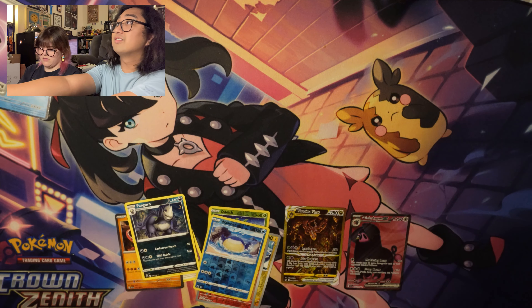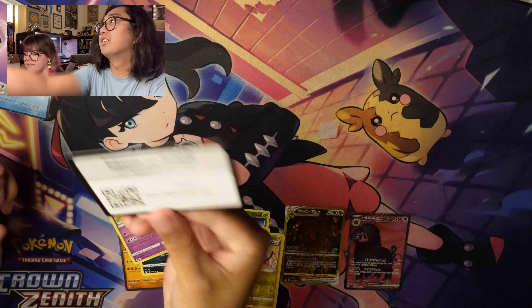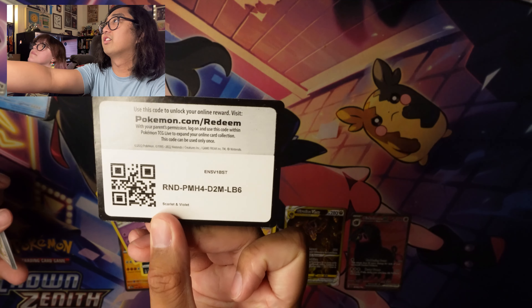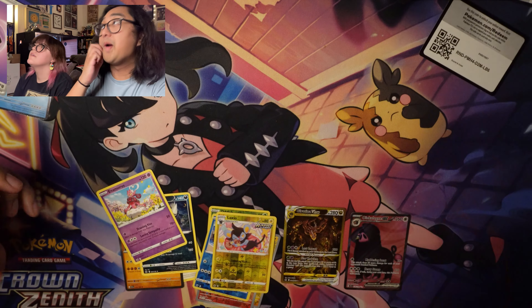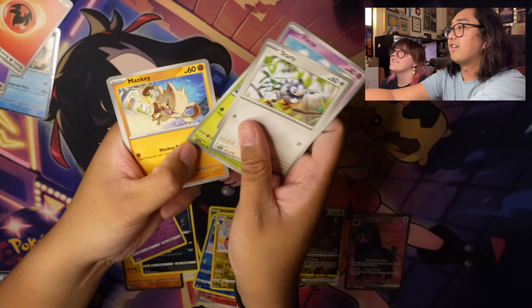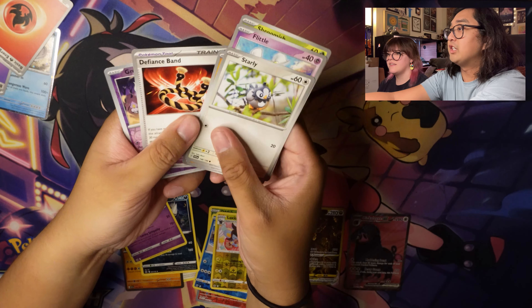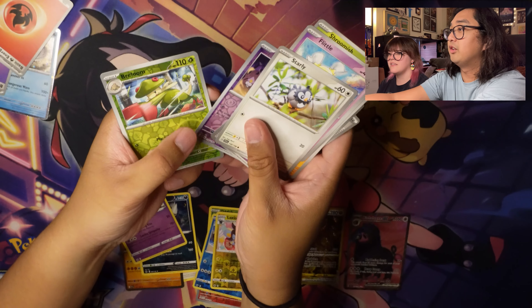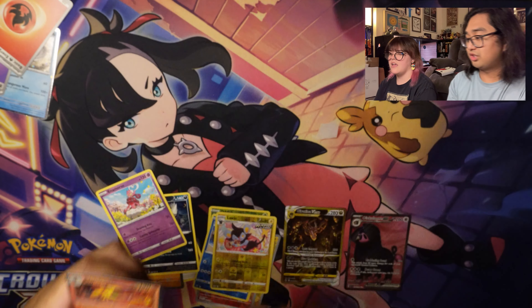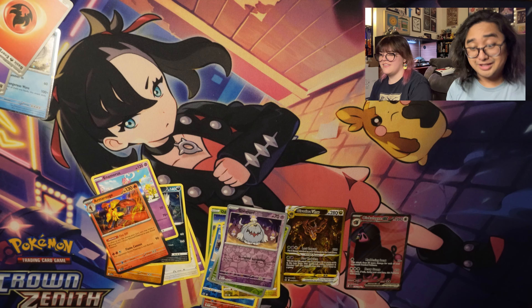Gyarados pack. From that pack: Starly, Flittle, Shroomish, Mankey, Mesagoza, Heracross, Defiance Band, Greavard, Breloom, and Armarouge. We're tied — one apiece — but you obviously pulled a much nicer card.